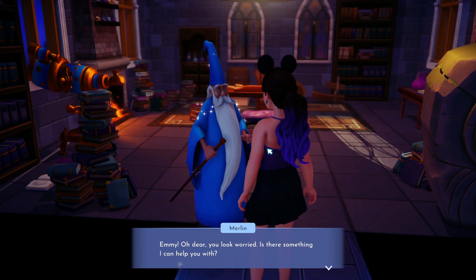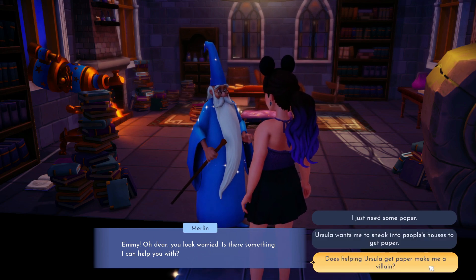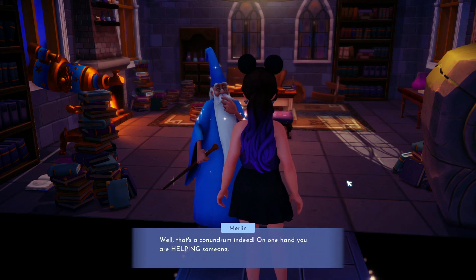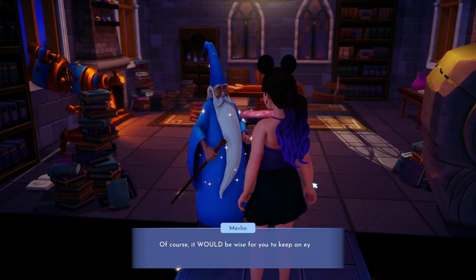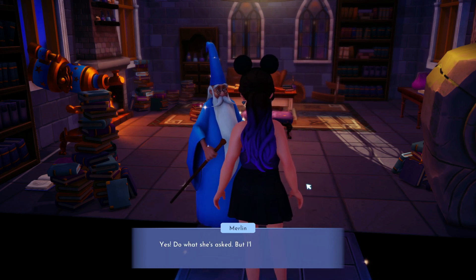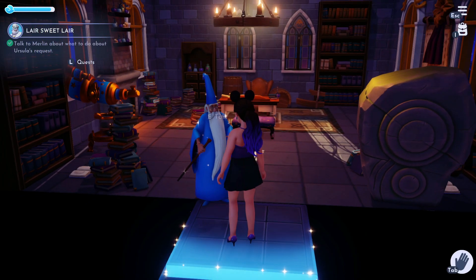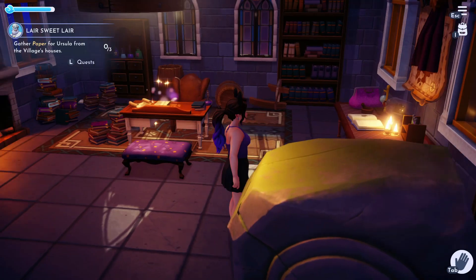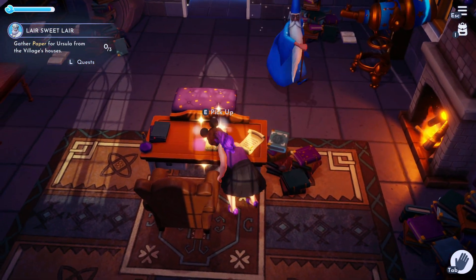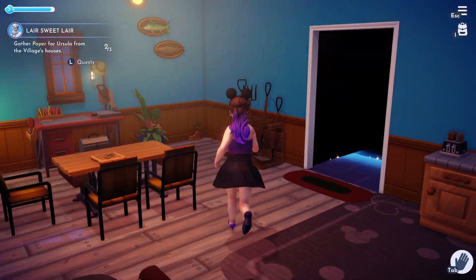Oh dear, you look worried - is there something I can help you with? Does helping Ursula make me a villain? Well, that's a conundrum indeed. On one hand you are helping someone, while on the other hand it's Ursula. Of course it would be wise for you to keep an eye on her. Yes, do what she's asked, but I'll let the other villagers know what you'll be up to. Be careful, Emmy - I tip my hat to you. Gather paper from houses - okay, one... okay, good good good. There's some paper from you, over here. Thank you.